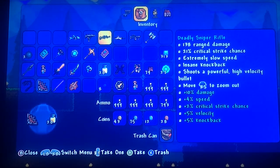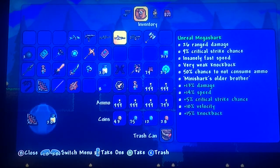Sniper rifle does 138 damage, 21% critical strike chance, extremely slow speed, insane knockback, shoots a powerful high velocity bullet — plus 10% damage, plus 4% speed, plus 2% critical strike, plus 5% velocity, and plus 5% knockback. Unreal Megashark does 26 range damage, 9% critical strike chance, insanely fast speed, very weak knockback, 50% chance to not consume ammo — 13% range damage, 14% speed, 5% critical strike chance, 10% velocity, 15% knockback.